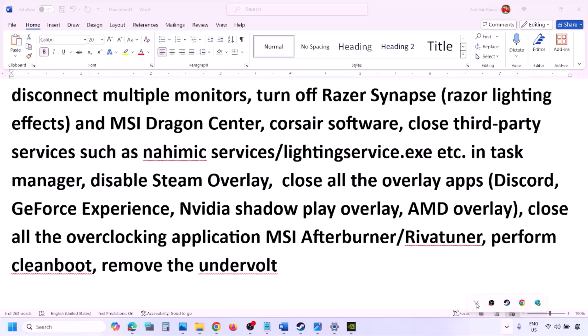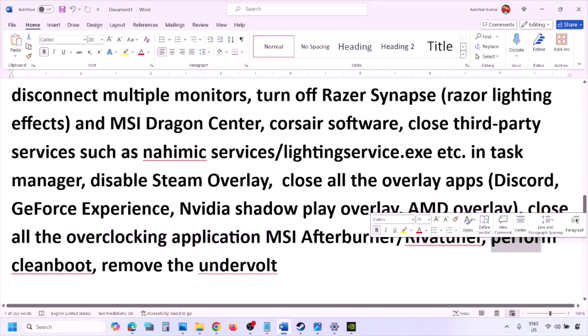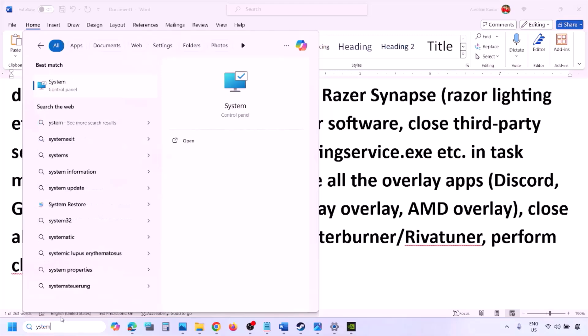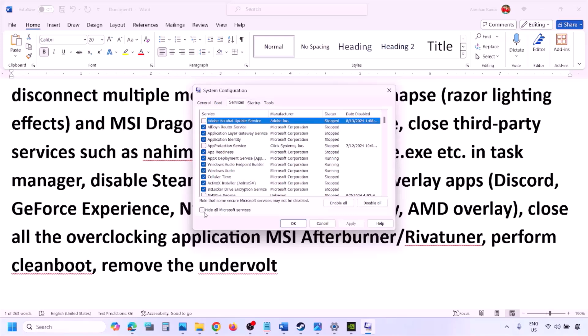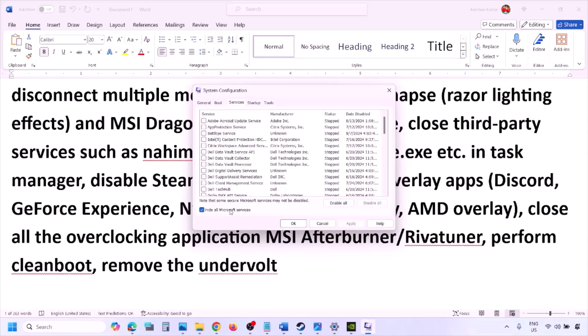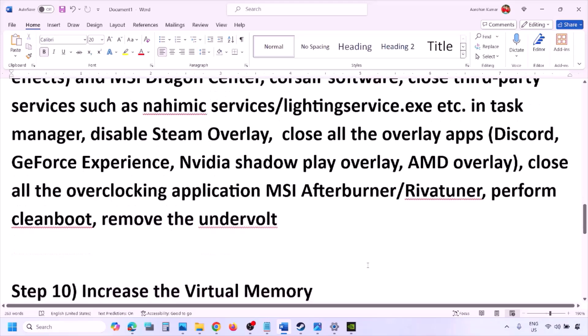Also close any overclocking or tuning applications like MSI Afterburner or RivaTuner. Then perform a clean boot: type System Configuration in the Windows search box, go to the Services tab, check 'Hide All Microsoft Services,' click Disable All, hit Apply, click OK, and restart your computer. Also, if you have undervolted your computer, remove the undervolt and then launch the game.